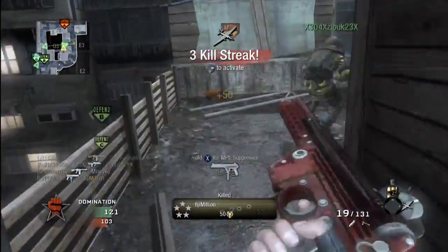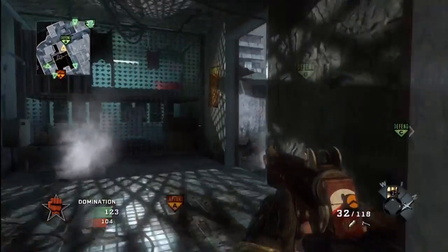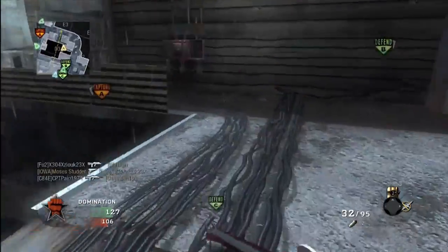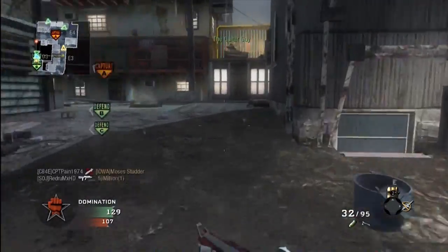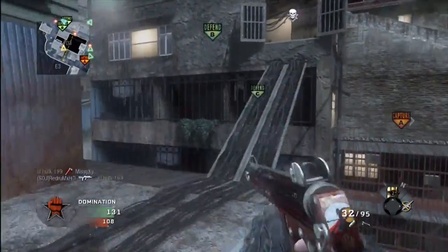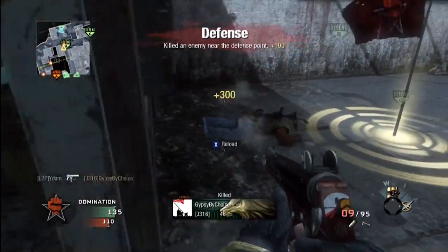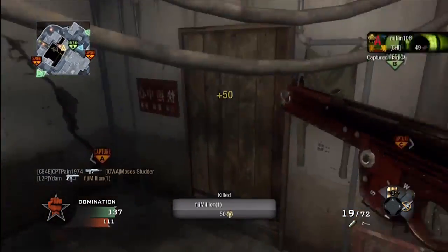Just recently I started using the tactical insertion. I put a tactical insert right there and it's a great place to stay close to this B domination point. The hardest thing about these objective gameplays is getting from point A to point B. And if you have a tactical insert that you can place down close to where you want to be and use it effectively, it can really help your team. I found them so handy to be able to use.